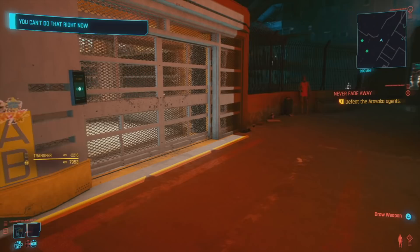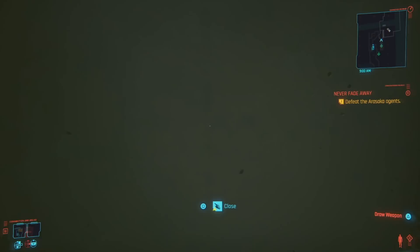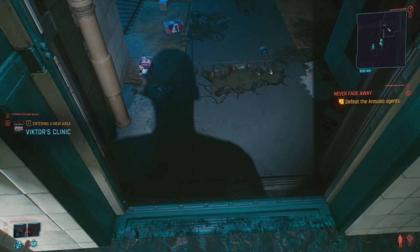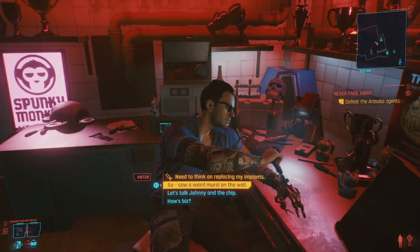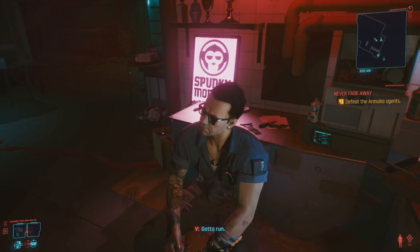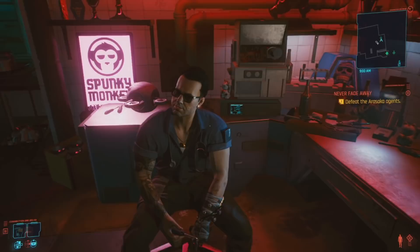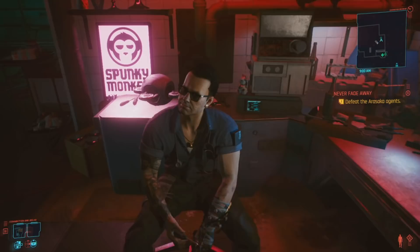Let's go visit Victor. We have arrived at Victor's place. He's thinking about swapping some chrome. And I have male V's voice, even though I'm playing as female V. Victor doesn't look too happy. I don't think he wants to sell me cyberware. I could try another ripper doc at some point if I run or drive to one.